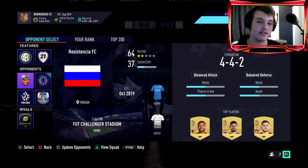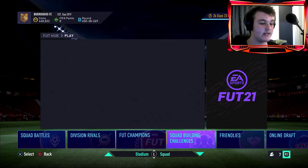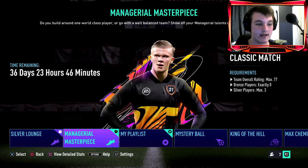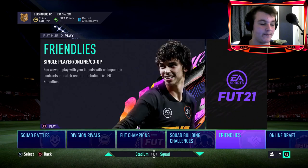For the Friendly Managerial Masterpiece — which is where you're going to have to grind — you need a max rating of 77, you can have no bronze players, and at most three silver players. Let's build a little Premier League-based team around Fofana.